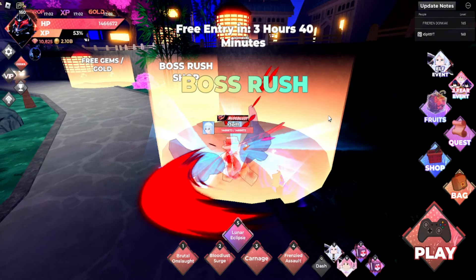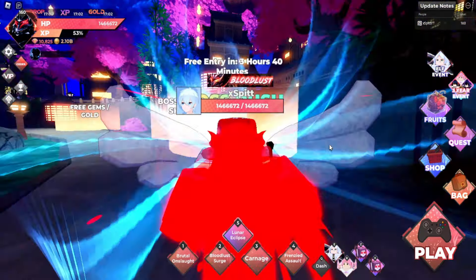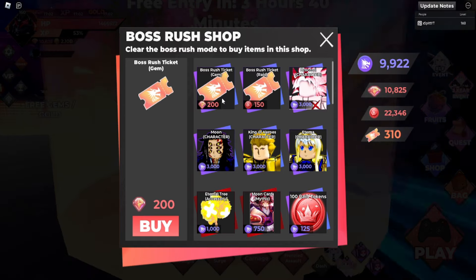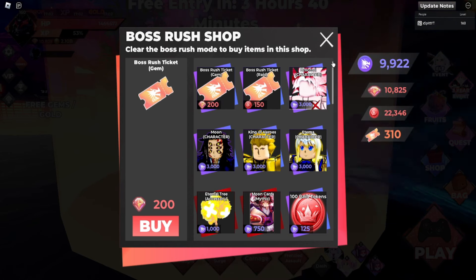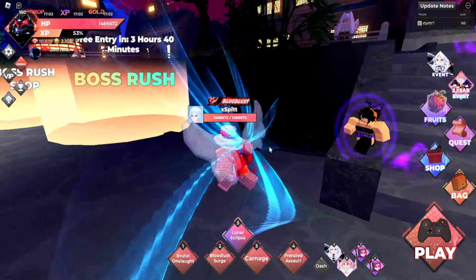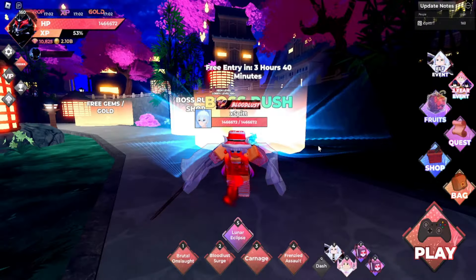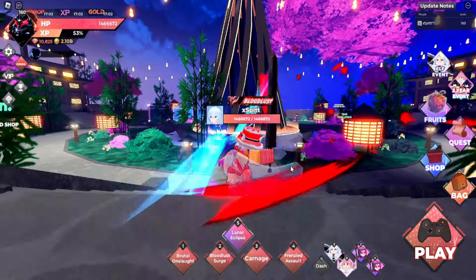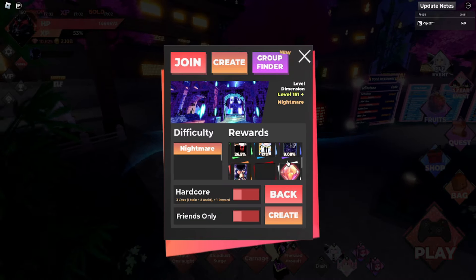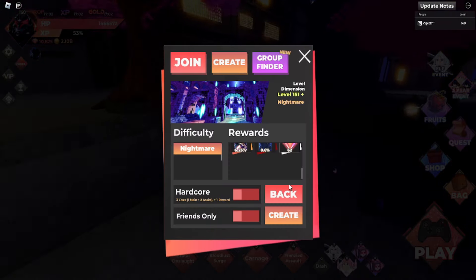You can do one boss rush for free each day. Now, how do you get more boss rush tickets? From raids you can get boss rush tickets, but you can also buy them for 200 gems. The gems you get from raids can be converted into boss rush tickets, which convert into raid tokens — so every gem you get indirectly becomes raid tokens. Also newly added: beating a dimension gives you gems. The highest dimension gives 62 gems, and the one before it gives 29.